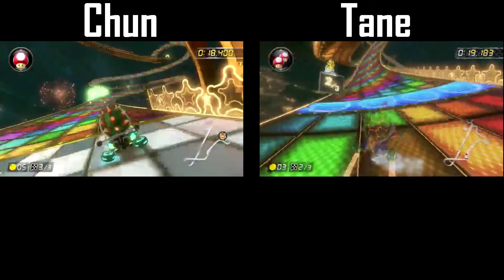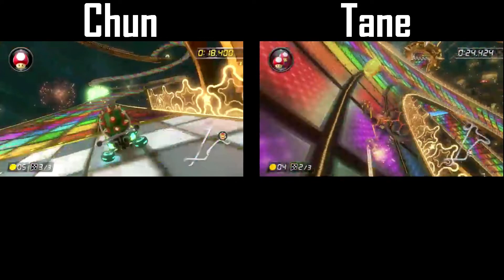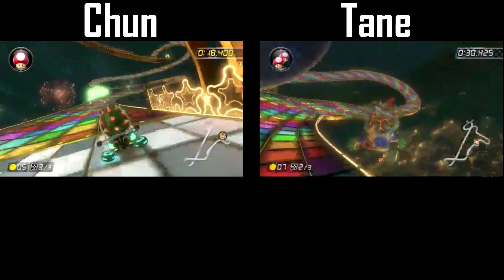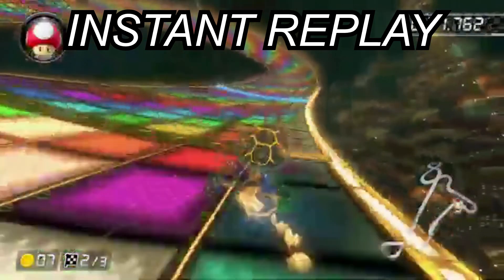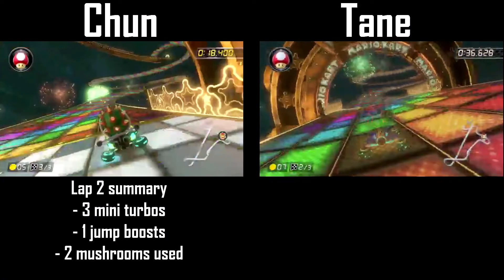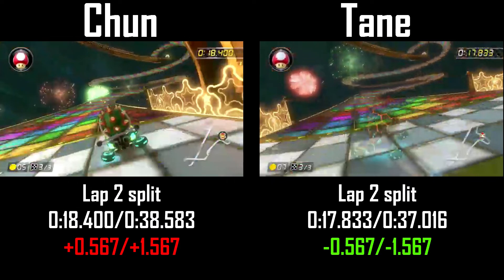Tane tackles the loop on lap 2 the same way Chun does, except he does not use a mushroom. After grabbing an ultra mini turbo, he rides down the wavy portion with the same jump boost but also sneaks in another mini turbo before using a mushroom to get back up to speed. Tane also flew off the course for a brief moment to cut part of it out — a risky maneuver, but incredibly rewarding. After lap 2, Tane leads the former world record by over 1.5 seconds thanks to quicker lines and more boosts.